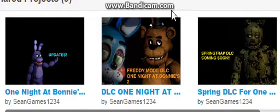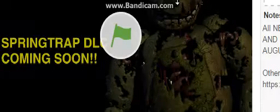Hello guys, it's Game Training 1055 here. On the Scratch page there have been updates and stuff to come for the new game and the game that is already out. We got updates: Freddy mode DLC for One Night at Bonnie's 2 and Springtrap DLC. Click on it — this makes it bigger.